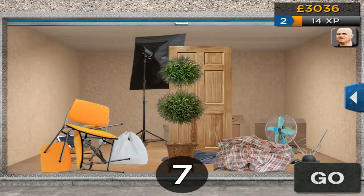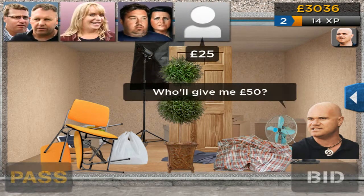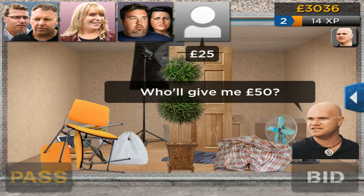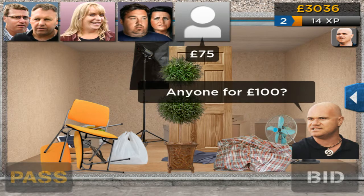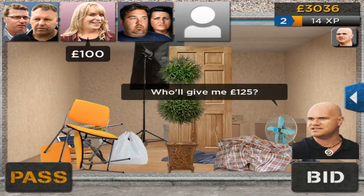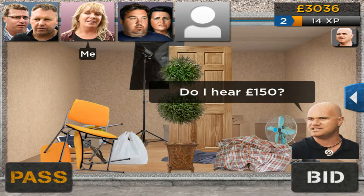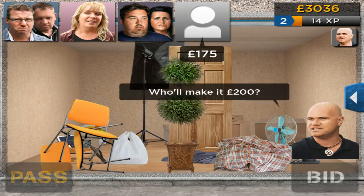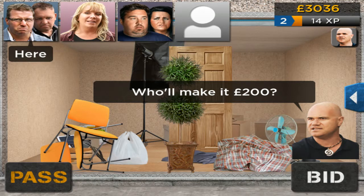Like, if you pay a hundred quid for that and that wardrobe is worth two hundred quid, you've gained some money already. Starting with that twenty-five hundred. I'd say this is worth about three hundred pounds — there are chairs, a flat item that looks like it's worth a bit, the bronze stand, and those chairs.